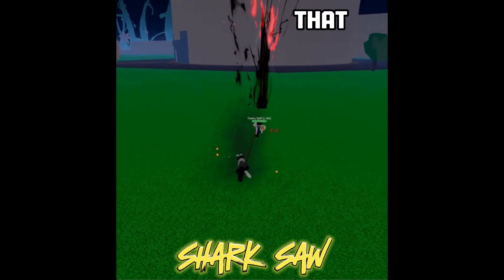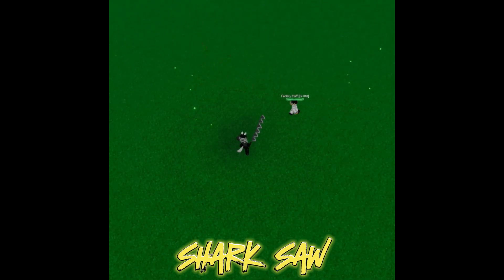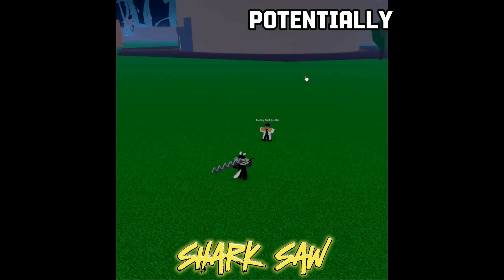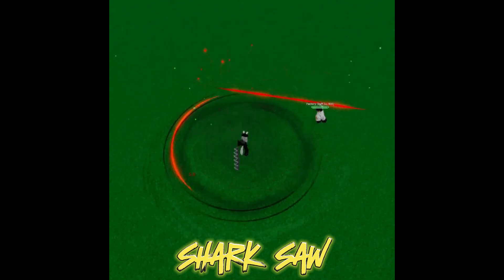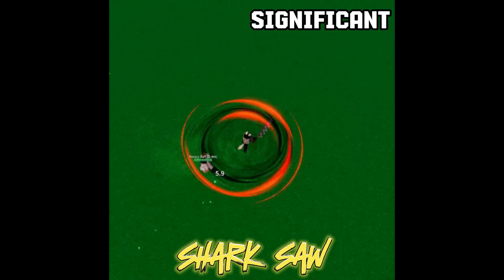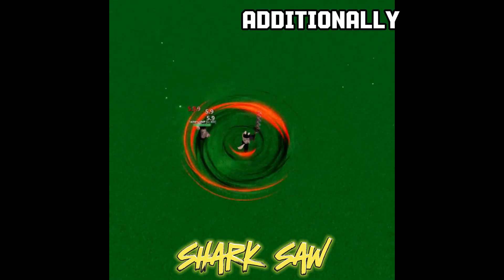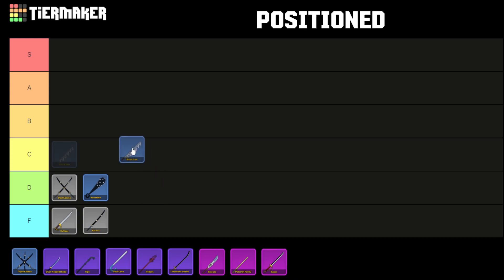The Saw is a common sword that can be acquired by defeating the Raid Boss, the Saw. Its moveset, Consecutive Slashes, permits the user to execute seven slices forward, potentially stunning and hitting anything in its path. The second moveset, Execution, involves the player spinning forward and dealing significant damage. This sword's attacks have infinite range but a small hitbox, and the attacks are short-ranged. Shark's Saw is positioned in the C tier.